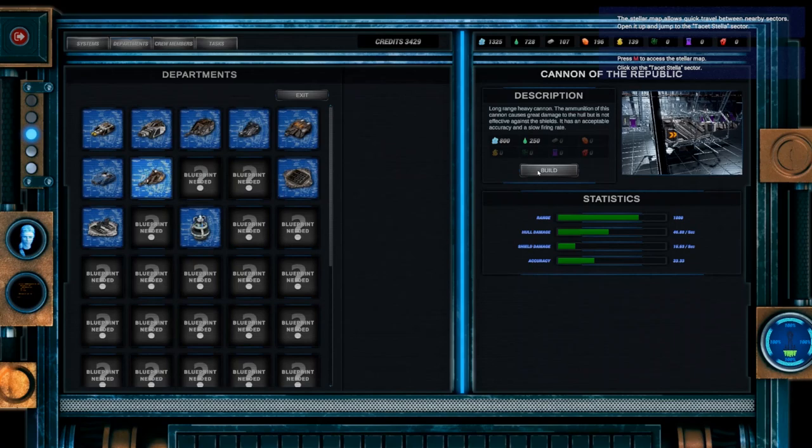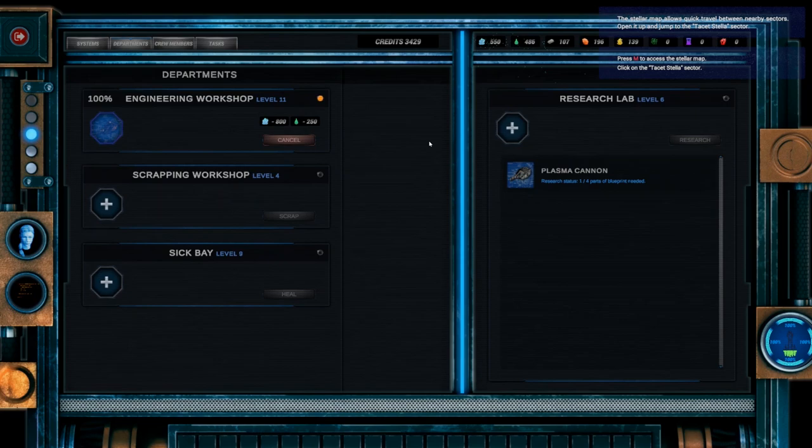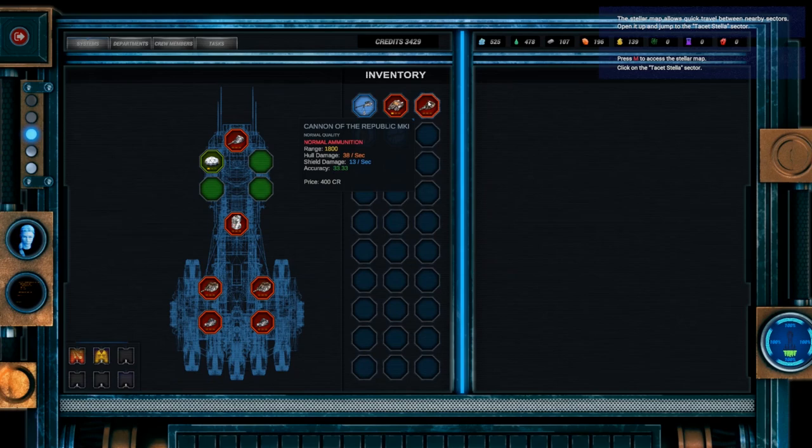Along with the crew are the crew stations, which you can see here. You have engineering, which allows you to craft different types of weapons and ship components, unlocking more powerful variants as the game progresses through blueprints that can be researched at your research station. You also have the scrap station, which allows you to disassemble various components for resources, since each component type takes different resources to create. And there is also the sickbay, where you will need to heal injured crew members.